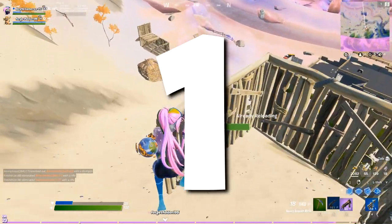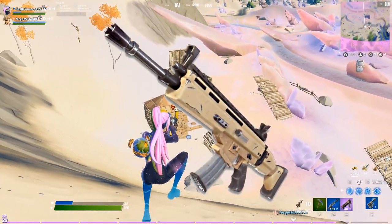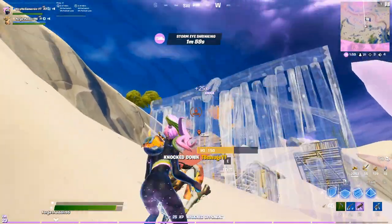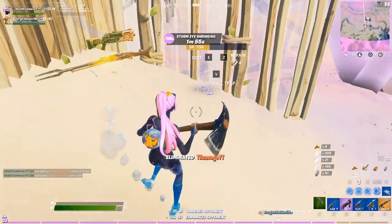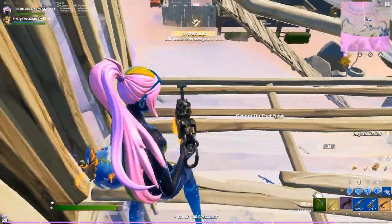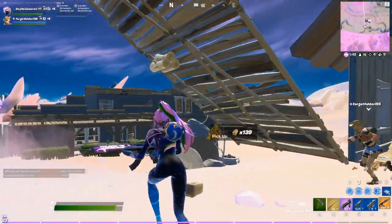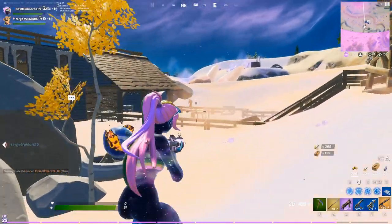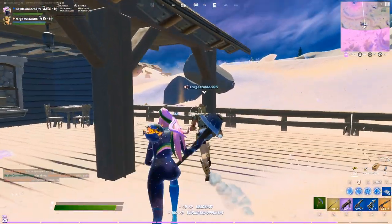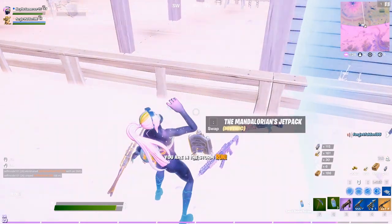Now for the number one gun: the purple and legendary SCAR that you can buy from an NPC. The reason I chose the SCAR over all the exotic weapons is they're just too expensive — you can only get them once every couple of days if you have enough coins. The exotic weapons also feel underpowered; they don't do a ton of damage. I'd recommend Epic Games either reduce the price of exotic weapons or increase the damage, or both, to make them more obtainable and fun.